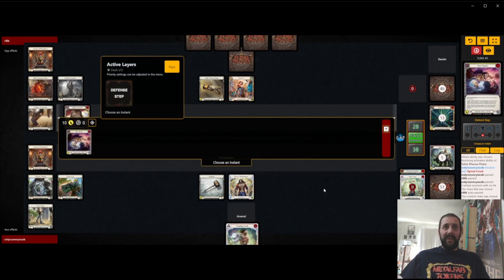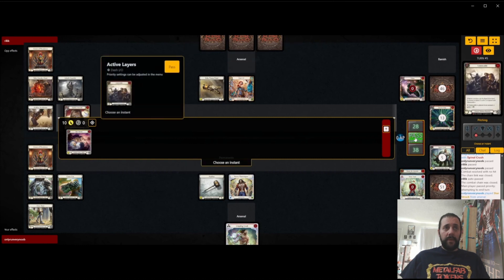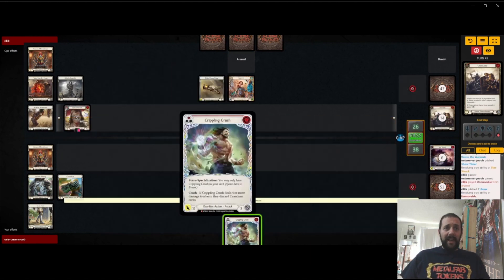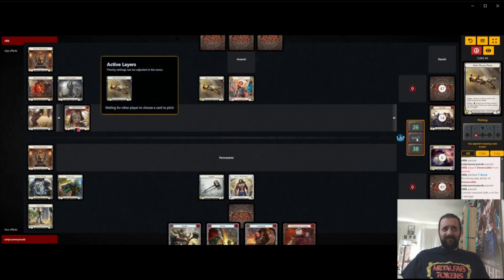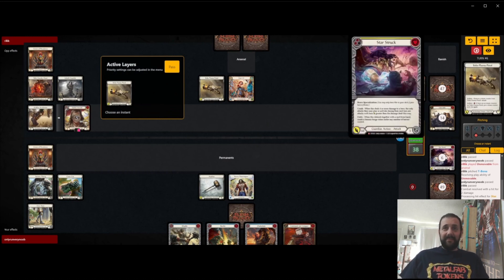They just passed, so they must have Defense Reactions here — there's no world in which they're just taking ten from Starstruck, right? Red Unmovable from Arsenal. So they're on a very sort of defensive build. If they have room for that many reactions, maybe they are on a pistol plan first, which seems very weird because Dash I.O. can only play zero and one drops — if she can play any item off the top as an instant for plus one cost, that would be an interesting thing to think about.